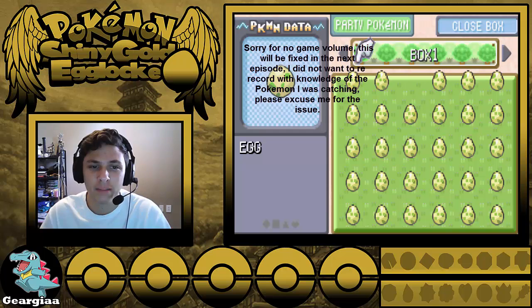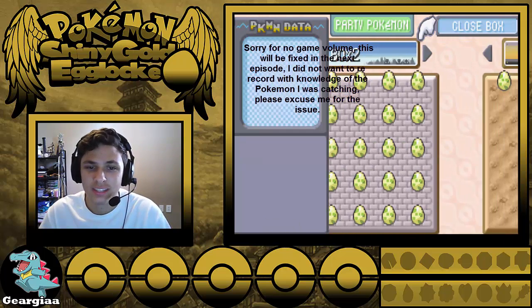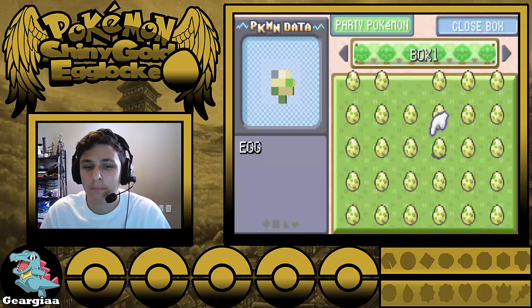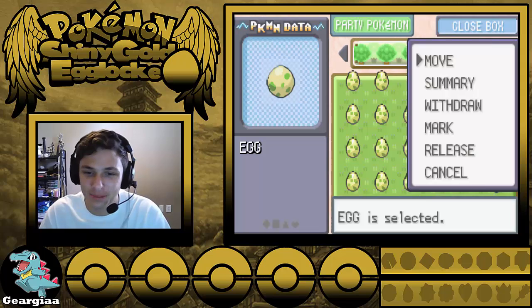So we're going to go ahead and replace it for a random Pokemon in this box — a random Egg. These names aren't done so I'm going to have to pause and go ahead and look at the list to see what Pokemon it is. We're just going to pick a random one — I hope it's a good one, please be a good one — we're going to get this one though.